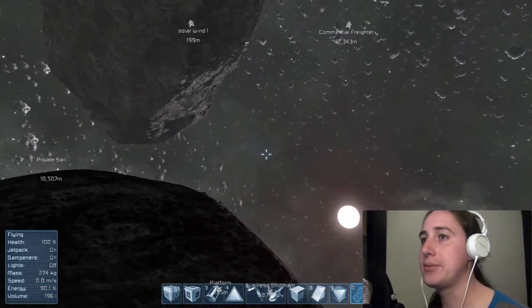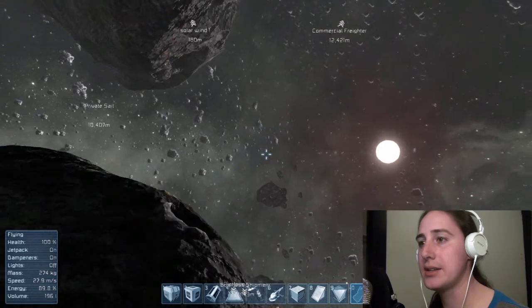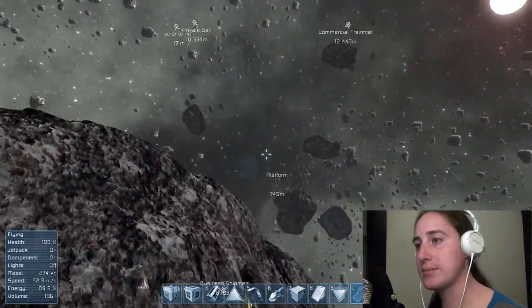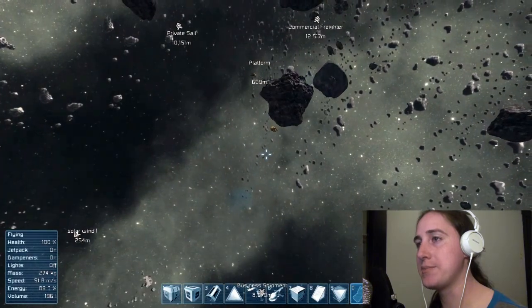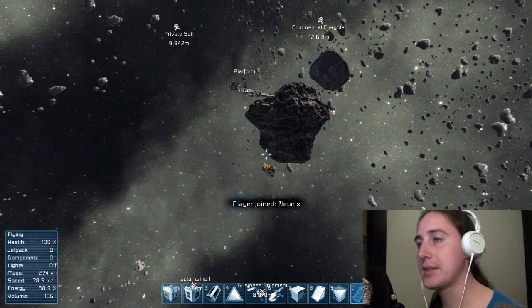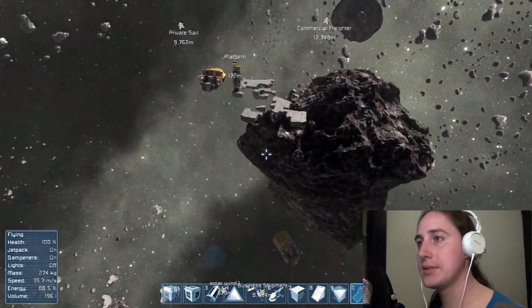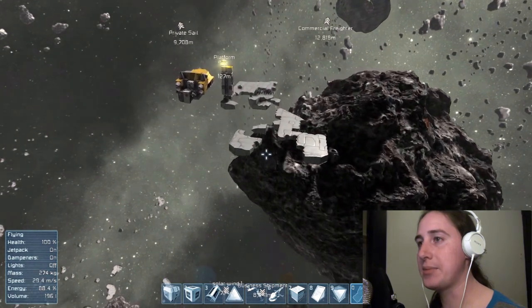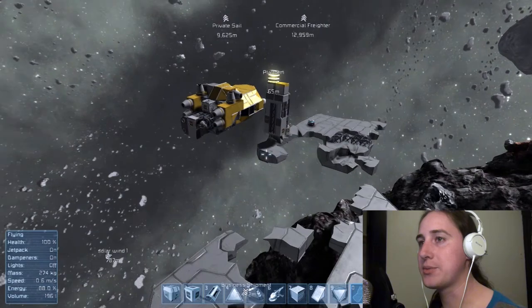We've started off in survival mode with some meteors, and it has destroyed our beginning platform to the point where it's pretty much unrecognizable. I'm going to go over here, and as you can see, this is the starting platform, which is pretty much not a platform anymore. Lost quite a few things here.